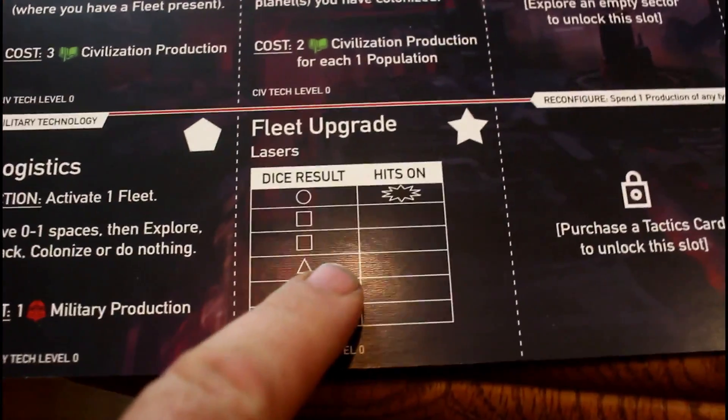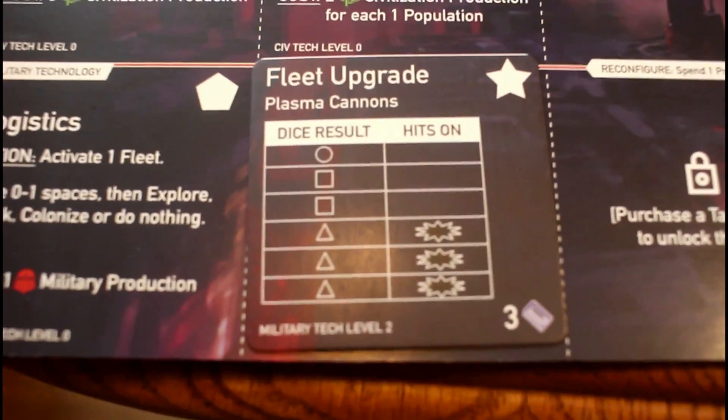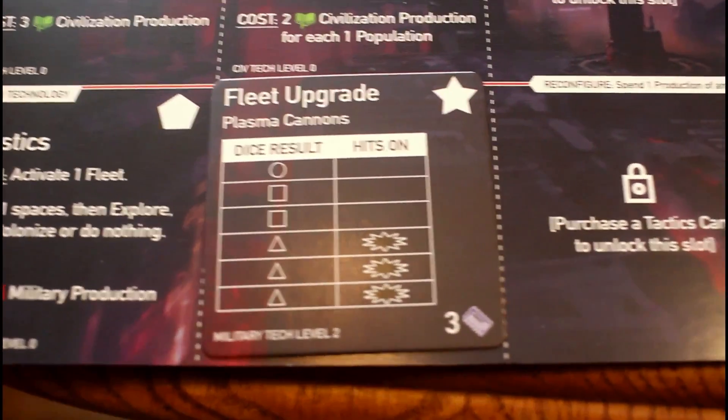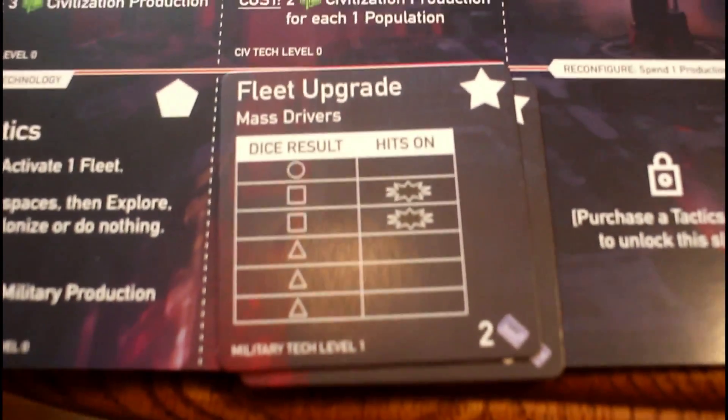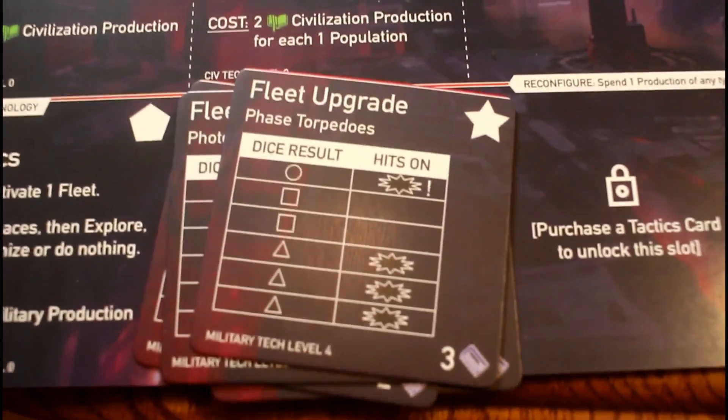Battle is pretty simple. You get these dice, and then your fleet — depending on whether you have a base fleet — this is what causes hits. As you upgrade your military, it changes what the pips do on the dice, which is really cool. So this gives us plasma cannons. There's also mass drivers, photon missiles, and phase torpedoes. Then you roll the dice and figure out what happens. The combat is simplistic, but that's how it should be.